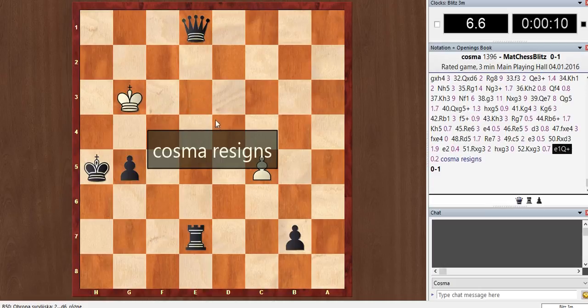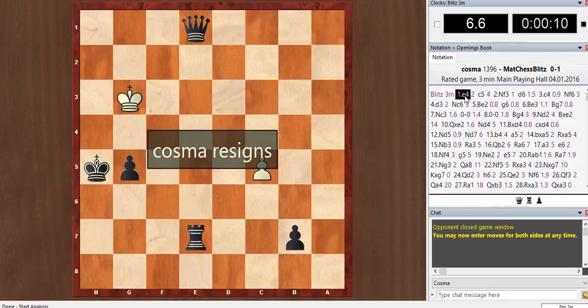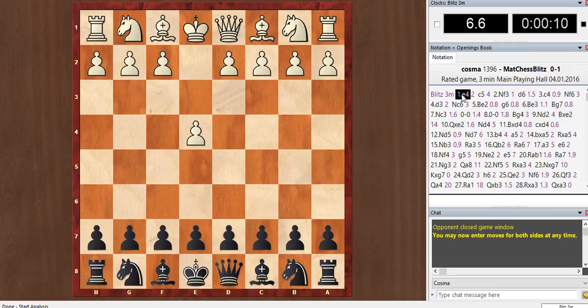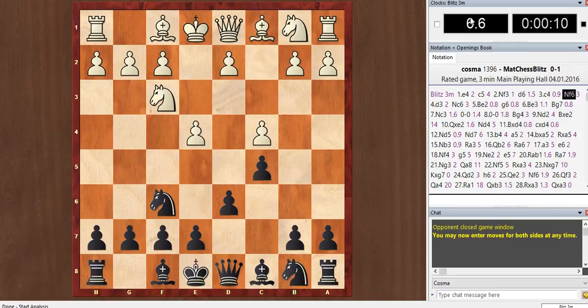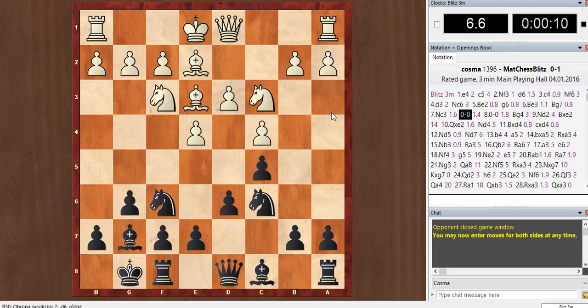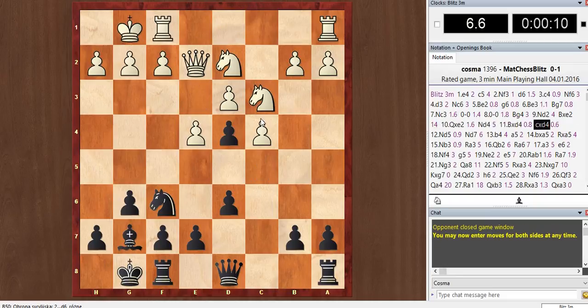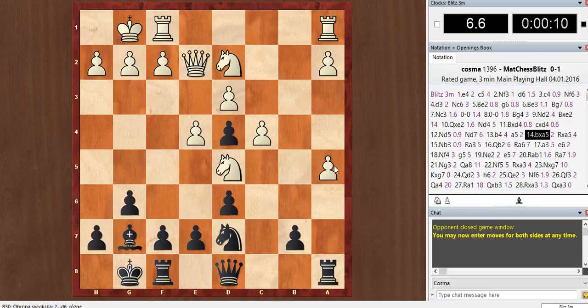Sorry, I missed half of the game — let me go back. It was another Sicilian but with c4. He placed all his pawns on light squares, so I attacked the dark squares. I wanted to take this knight to weaken the dark squares in the center but he refused. I got his bishop here but I didn't want to exchange knights, so I kept attacking on dark squares.